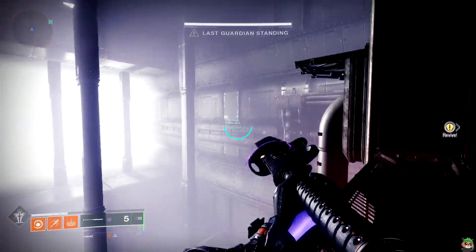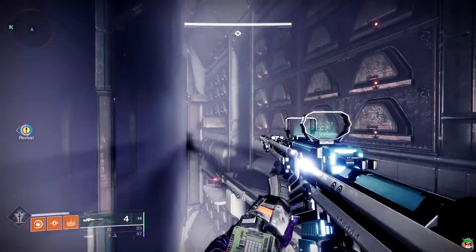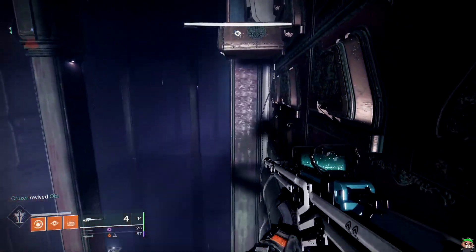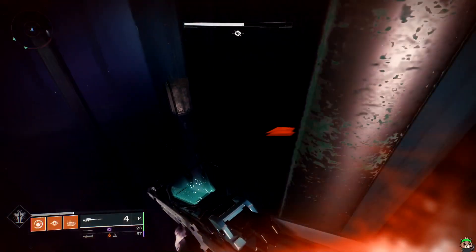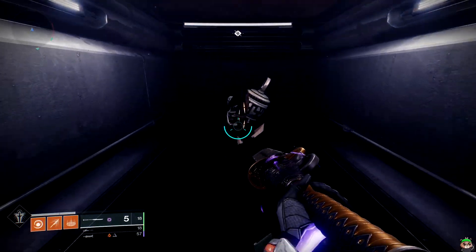The next one is in the coffin platform section. This is where you would be going to make the exit. Instead of going right, you're gonna turn left and do some platforming. Make sure to bring your sword if you're not comfortable. And there is your next collectible.